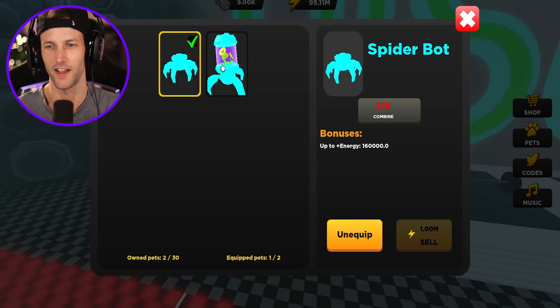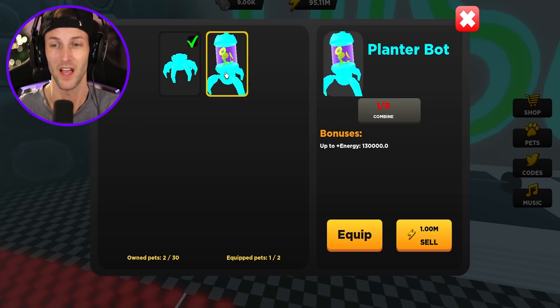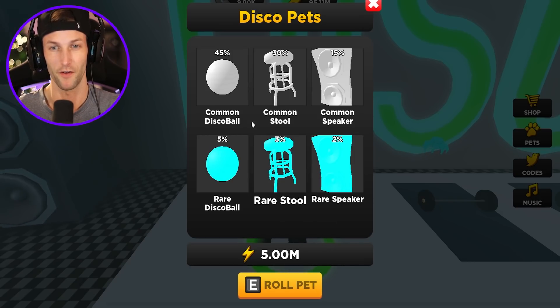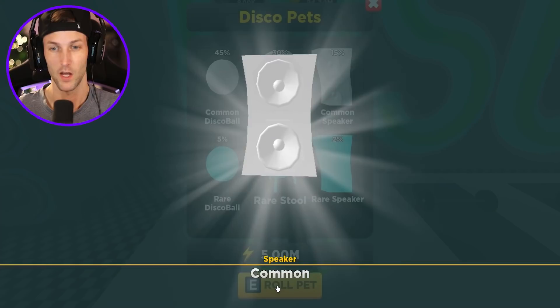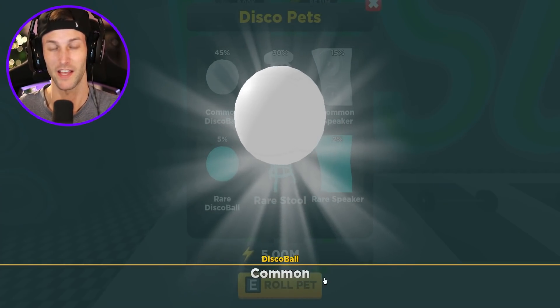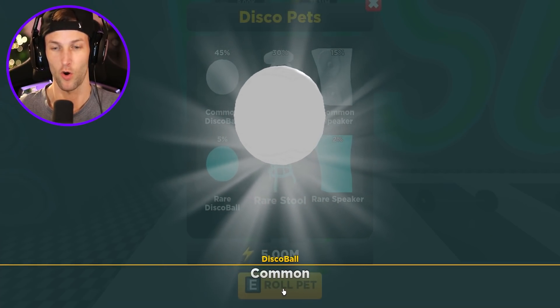So my current pets — where are they? 160,000. I did combine these, so I spent a lot of energy on these pets, like millions, probably like 50 million. And 130,000. So that's about a little over 300,000. It costs 5 million for these new ones — disco ball, a stool, and a speaker. But we could get a rare, which I believe probably counts as the combine. So we're just gonna roll a whole bunch here.